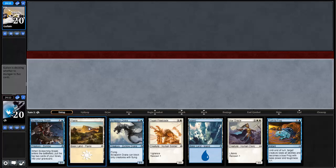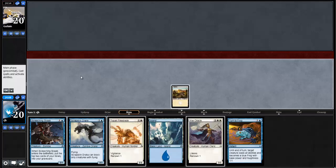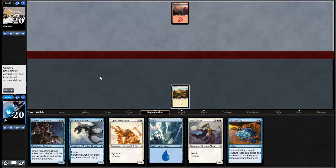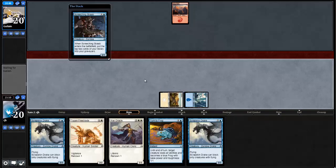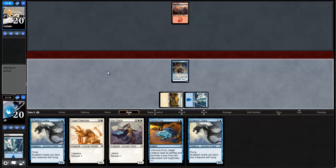Leading with the plains. Our opponent is mulliganing to six. Maybe this is the person who's in red and got that Exquisite Firecraft — is that what it's called? Yeah, there's some red, if our opponent who was next to us didn't grab it. I'm going to go ahead and play the Screeching Scab, because I don't want to get Fiery Impulsed. Could be wrong.